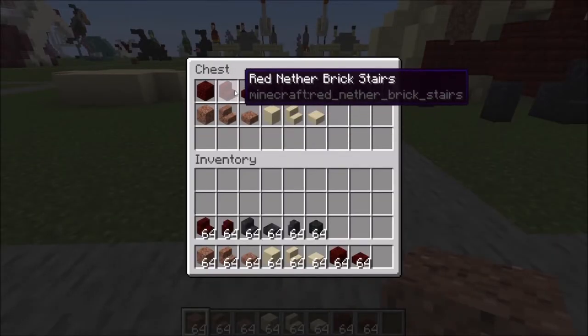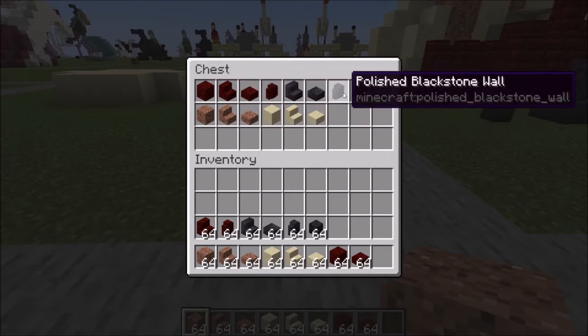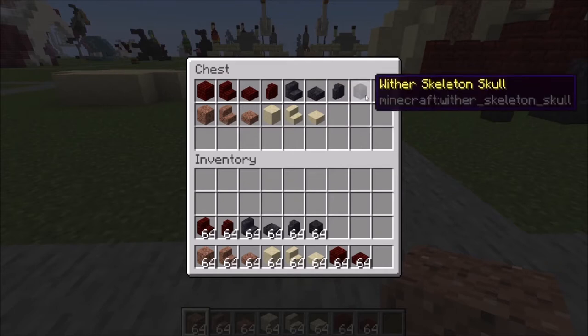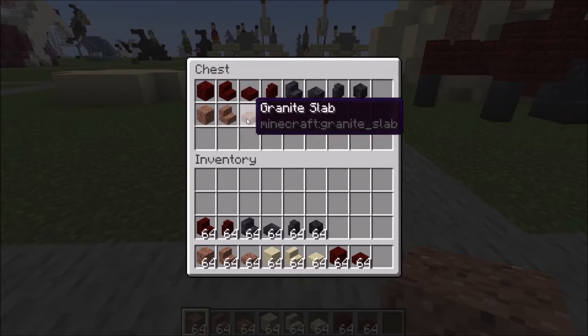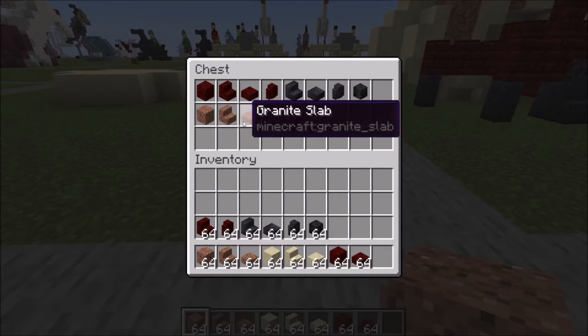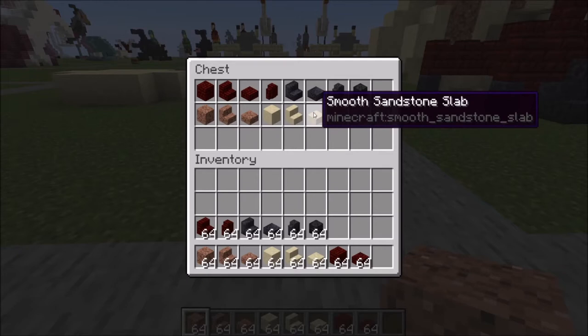Red nether bricks — stairs, slabs, and walls. Polished blackstone stairs, slabs, and walls. Two wither skeleton skulls. Granite blocks, stairs, and slabs — this is the natural variety. Smooth sandstone blocks, stairs, and slabs.